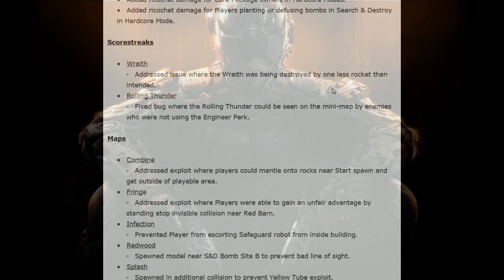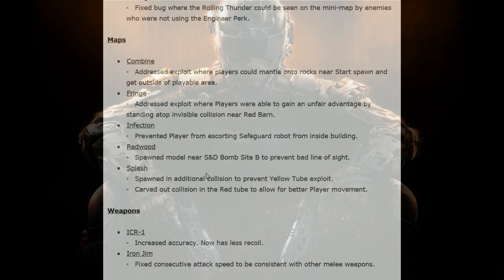Scorestreaks: the Wraith can be killed with one less rocket — that's been patched. Rolling Thunder being seen by people on the minimap without engineer has been fixed. Basically, exploits. Sitting in the yellow tube apparently was an exploit with spawns or something like that.